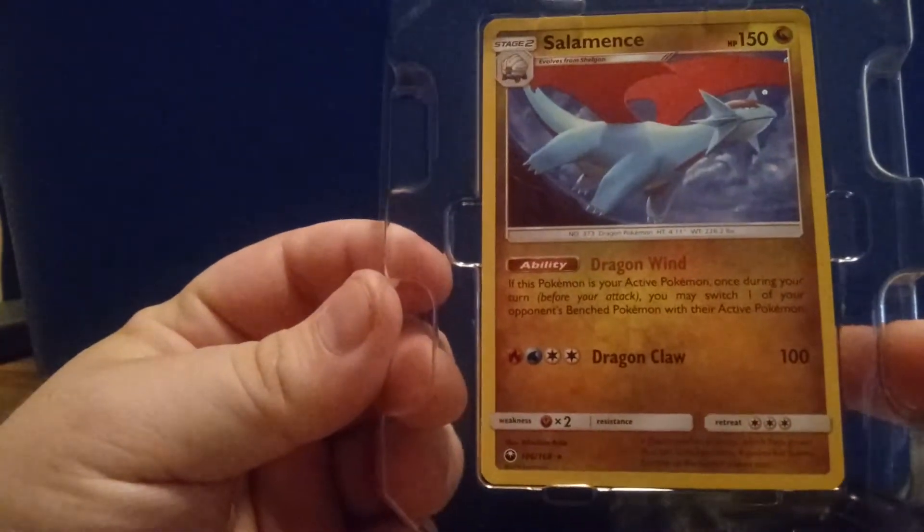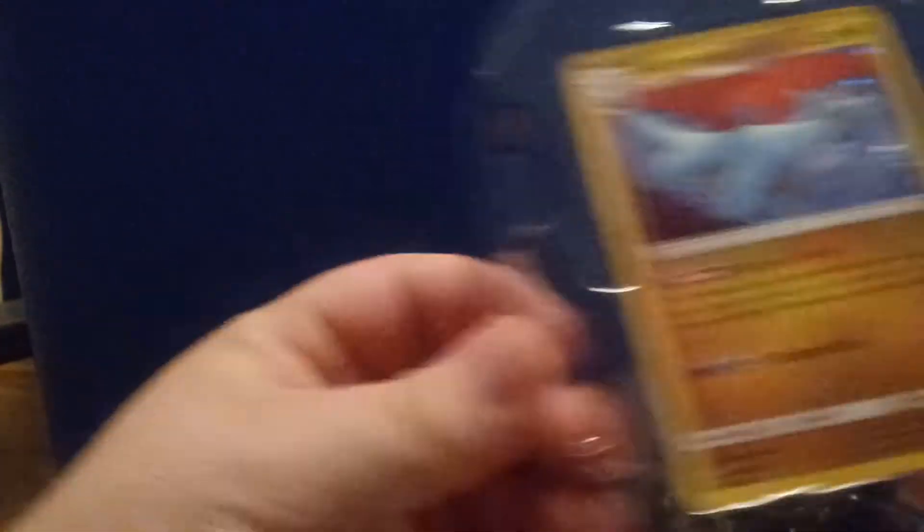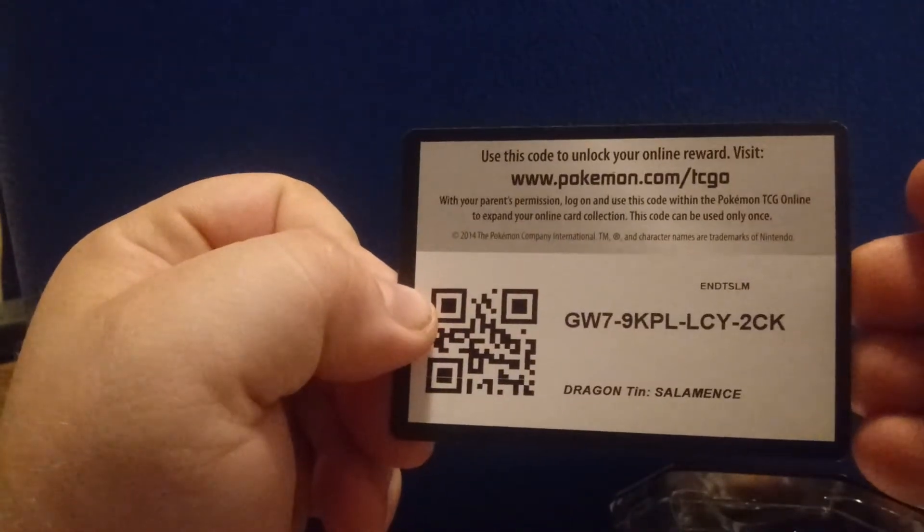We have this Salamance that knows Dragon Wind and Dragon Claw. Here is the code card for anyone interested. And sure enough, Sword and Shield and then four Cosmic Eclipse. Let's open up one of these Sword and Shield packs.